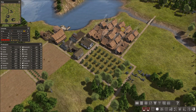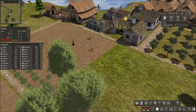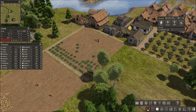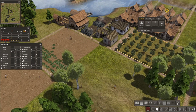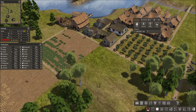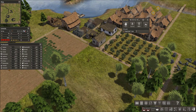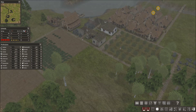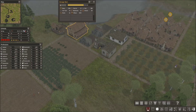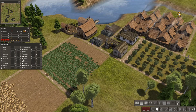You guys are doing your thing. We need one more farmer — one more. There we go, thank you. Firewood, firewood — yeah I know, we need firewood, you don't have to remind me. I'm quite capable of reading.